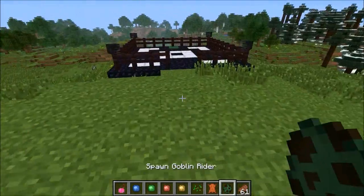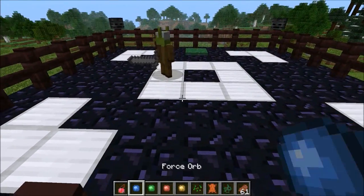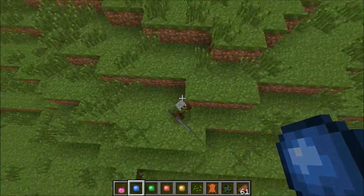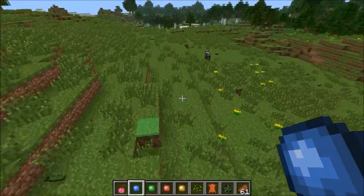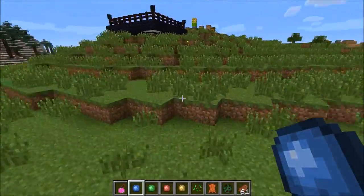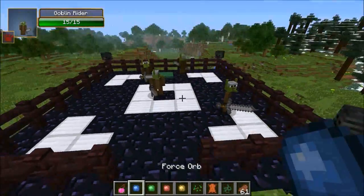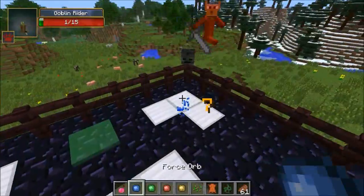I'm going to spawn in some riders. So this one — I'm going to use the force orb to shoot them really far back. How awesome is that! Did he die from that? Where did he go? Oh there he is. That is awesome because it launches them so high. Can I do it to the cow too? That is sick — awesome fall damage on it. It's just an epic weapon. I'm like playing golf!